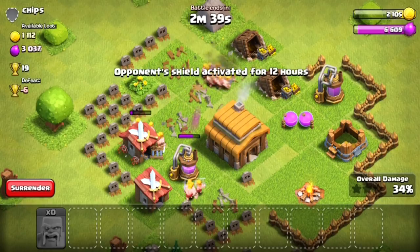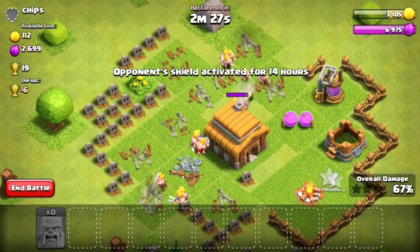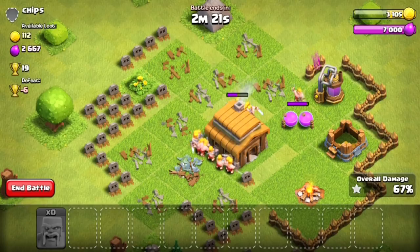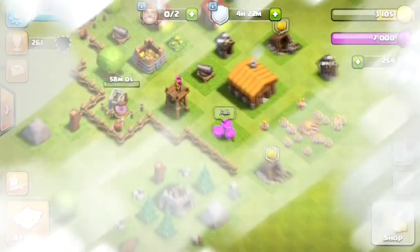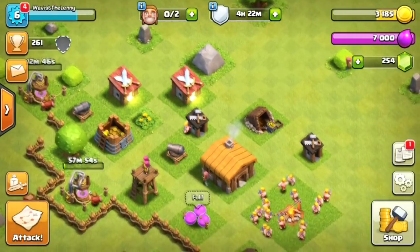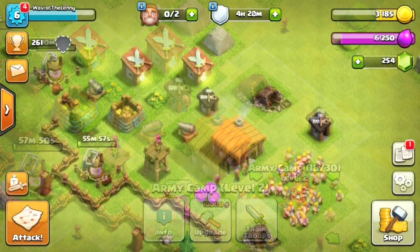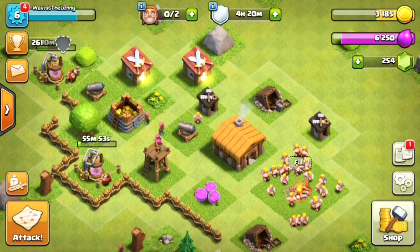It's not that much loot — about 1,000 and 3,000 — but I wasn't finding other matches at the time so I just took this one. I go ahead and take all his coins and elixir. We completely max out on elixir so I end the battle right there. I don't care about trophies; I'll get the one star so I don't lose them, but right now it is strictly just upgrading my base.